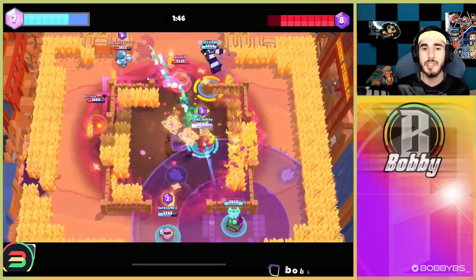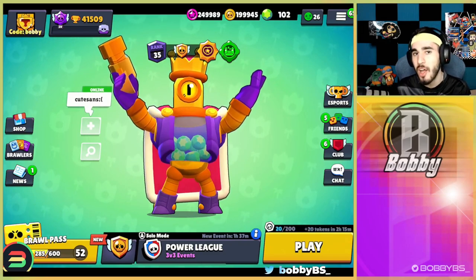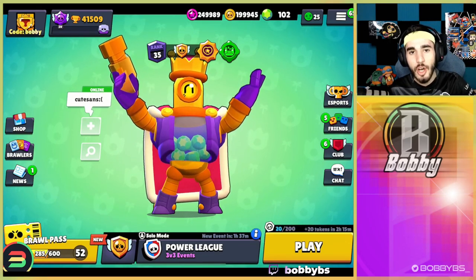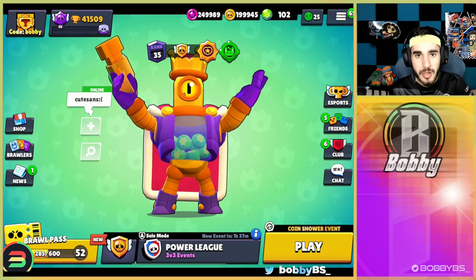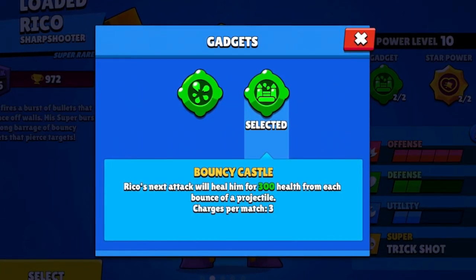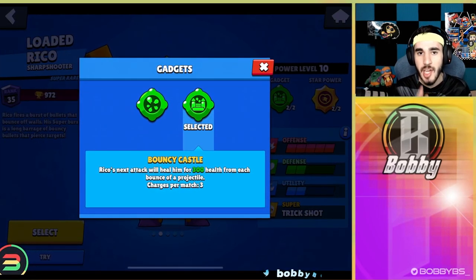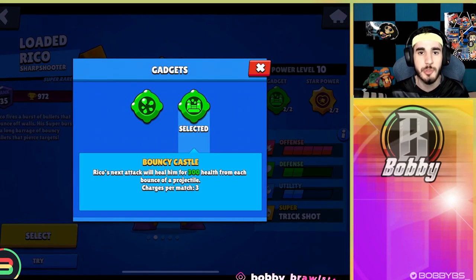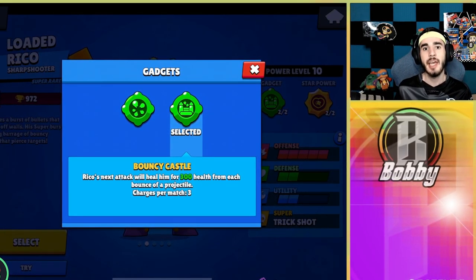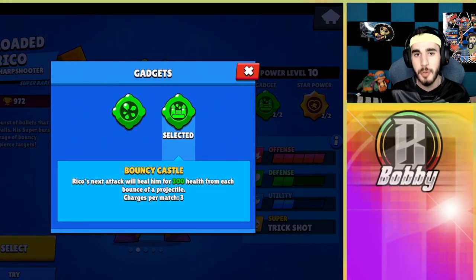Coming in at number 6 we have Rico's Bouncy Castle — one of the higher skill cap gadgets, though the gadget itself isn't hard to use. Rico's next attack heals him for 300 health from every bounce of the projectile. Every time a Rico pellet hits a wall, it regenerates 300 HP. Since Rico doesn't have that much HP, shooting at a wall where the shot bounces back and forth a couple of times gets you to full HP every single time. Even a single bounce basically gets you to full HP.